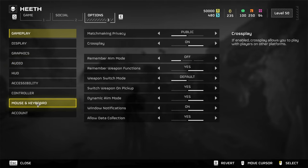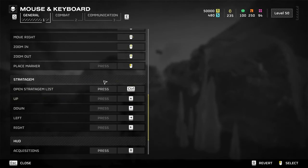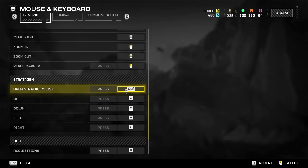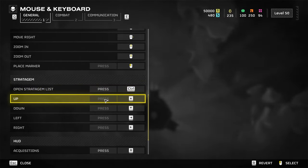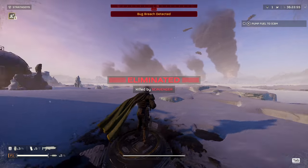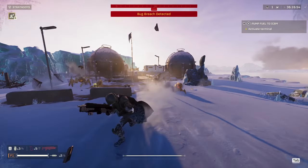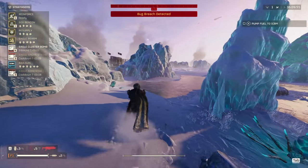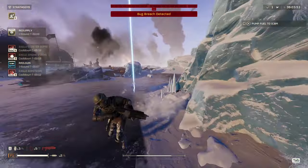Go to Mouse and Keyboard, change your bindings, and look at the Stratagem list. It's set to hold Control by default — you can change it to whatever you want, but change it from Hold to Press. Then you can rebind all the stratagem inputs from WASD to the arrow keys. That way, while you're on the run, you can reinforce your teammate or call for support, supply drops, or whatever.